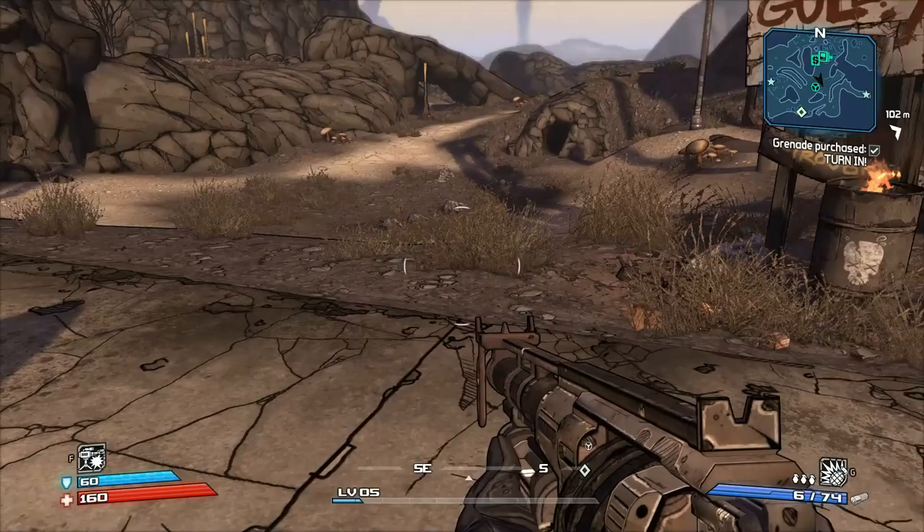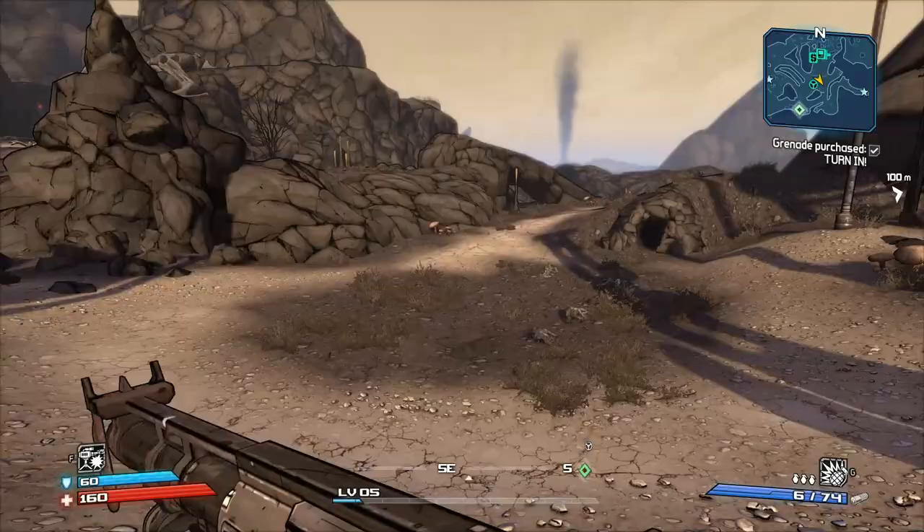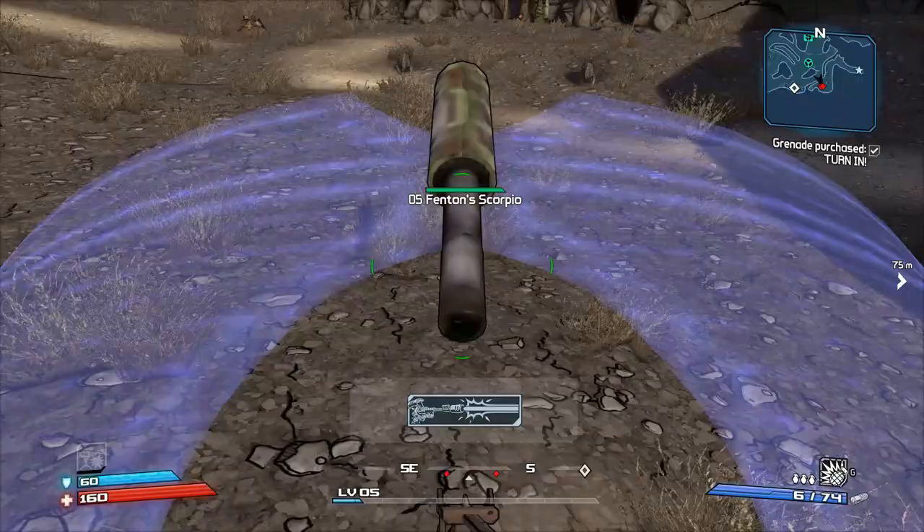Now let's talk about the four original classes in the game. First of all, we have Roland the Soldier. His special ability is turrets — he can also use machine guns and shotguns, which is really nice. You just let the turret go and let your foes take the damage.